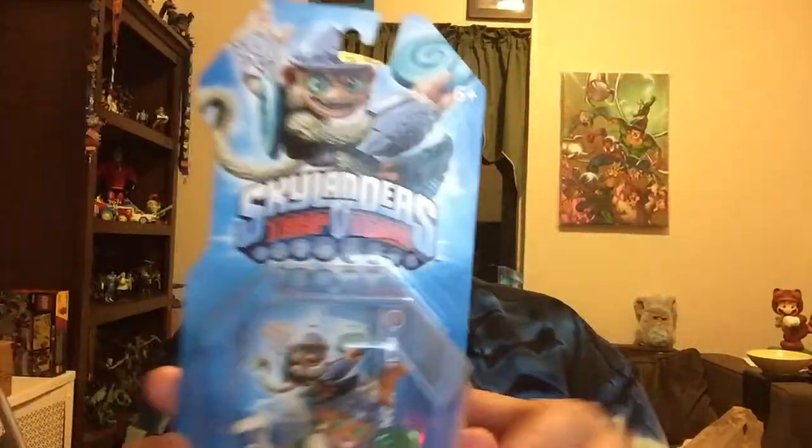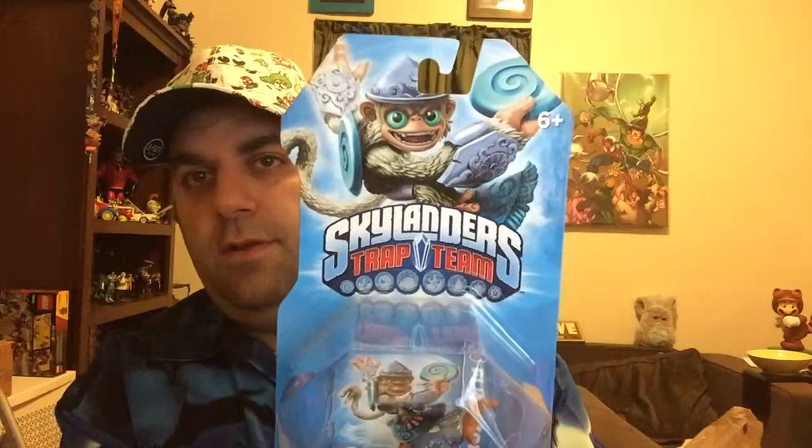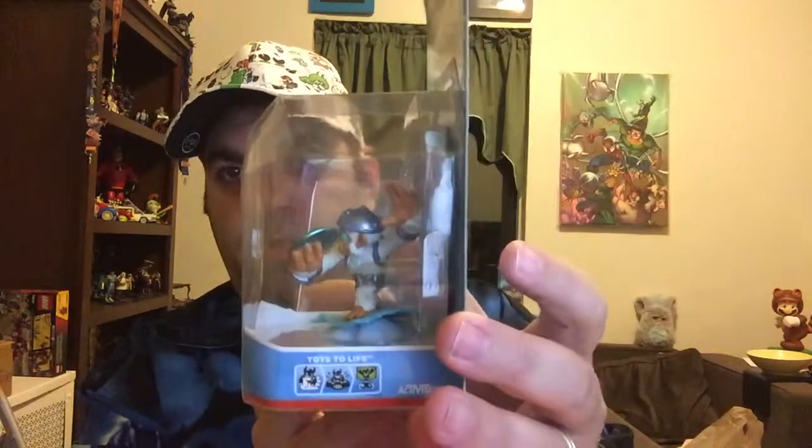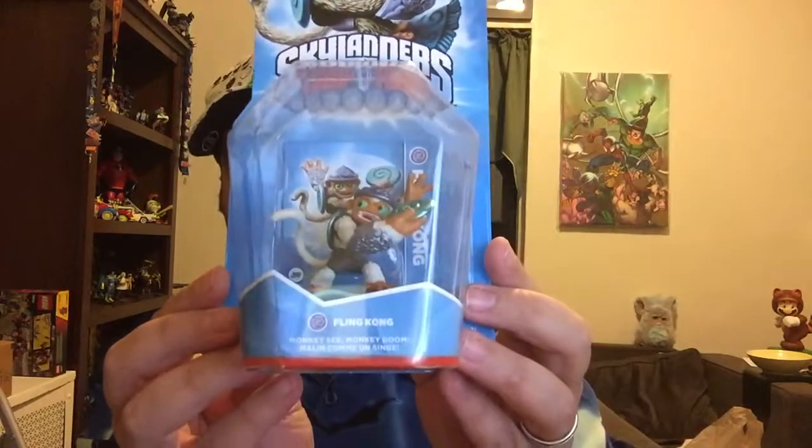I'll give you guys the front graphic and then a sort of tilt box of the figure. He is Fling Kong, and his saying on the box is 'Monkey See, Monkey Doom.' He is an Air Element, and at this point I think he rounds out all of our new ones as the last of the elemental newer core Skylanders.